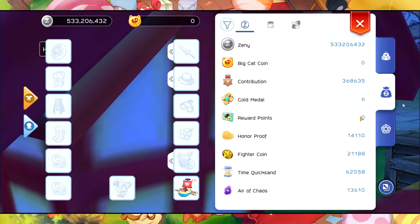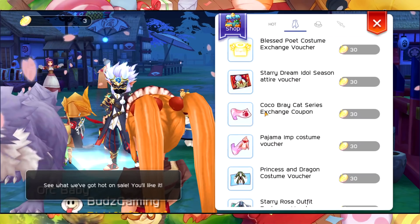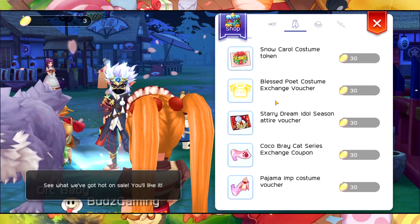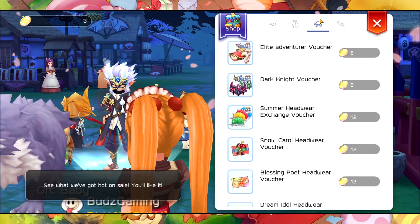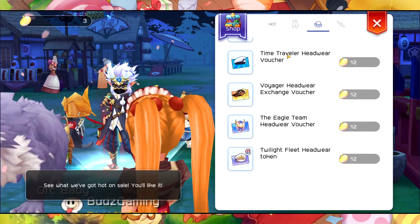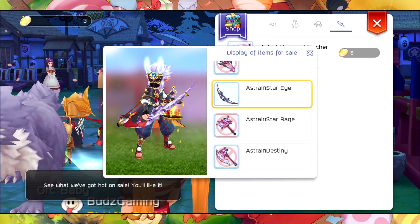On the Fair Coin, they also optimized this one. They added costumes — Costume Pulture, Pajama, and Rose — all costumes. And then all headgear, which is very nice. And lastly, the Astral Weapon Voucher, which is also very nice — this one is for the Ranger.